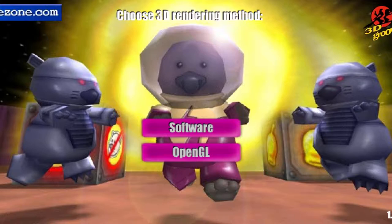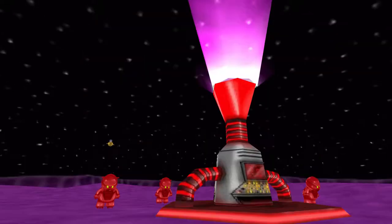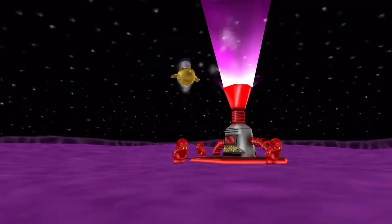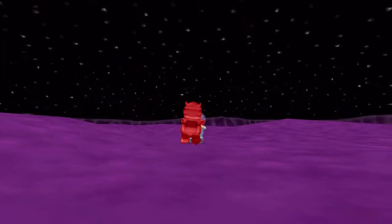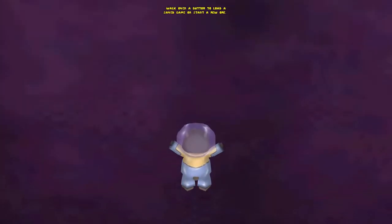Hello, this is Spacewombat by ezone.com, running in the 3D Groove Game Engine, as you can tell from the logos at the top left and right. This is a 3D platformer that came out in 2004, and there's an opening cutscene here, so I'm just going to let that play first before I begin talking. Alright, what an introduction. So we have our main character here, the Spacewombat.